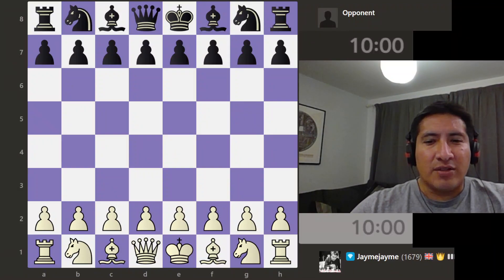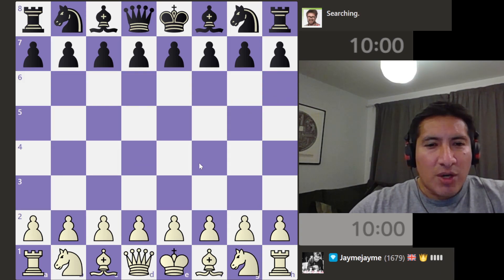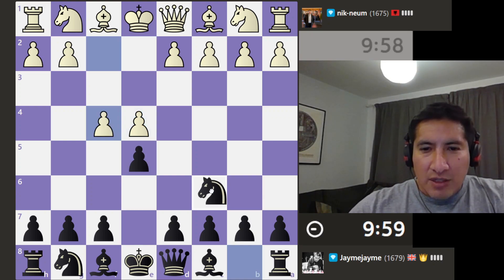Hey guys, welcome back to the channel. Day 74 on this wild road to 2000, and we are jumping straight into a 10-minute game. Let's see what we can do — right, e4, e5, knight's out.